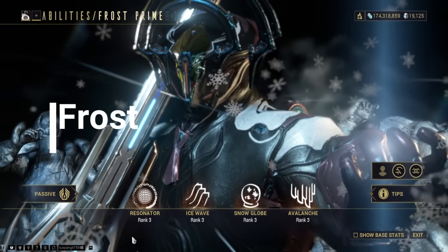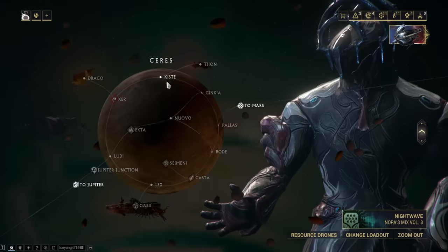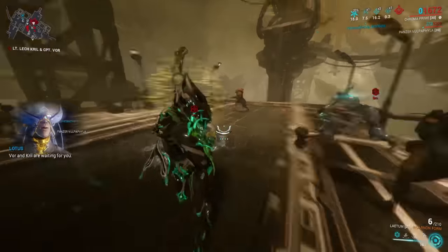Frost. The main blueprint is acquired from the market, and all of his parts are acquired through the combined boss fight of Lech Kril and Captain Vor. This fight will take about 45 minutes to an hour.